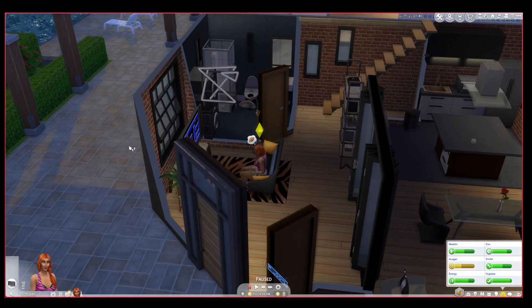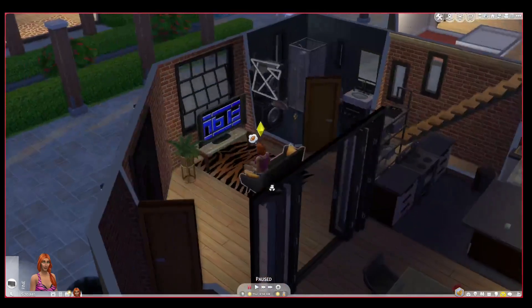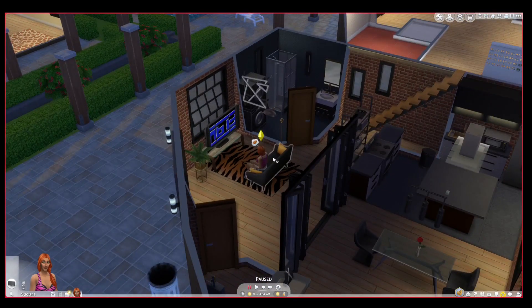Nina is 23, like her sister, and she is also romantically involved. Nina is romantically involved with Don. The relationships are still the same as The Sims 2 basically. Literally everything about The Sims 2, I've made better in this save file in The Sims 4.